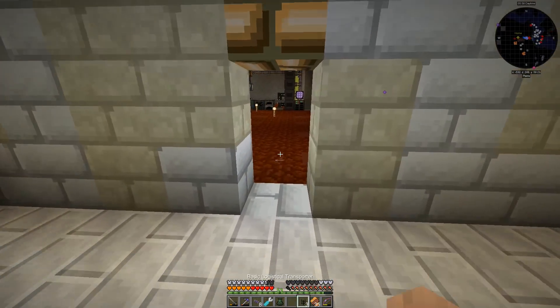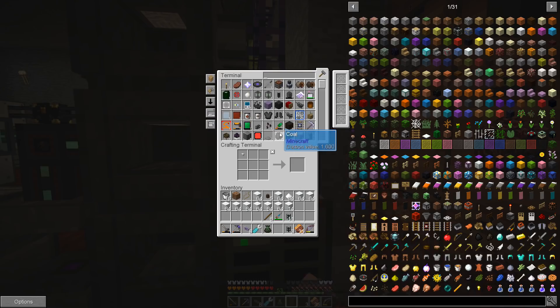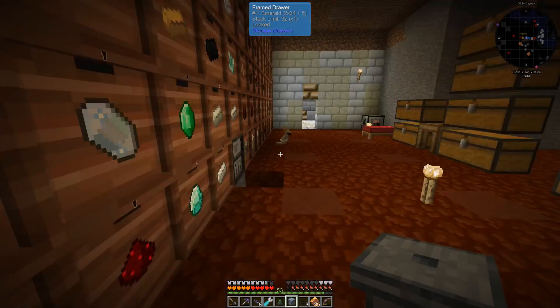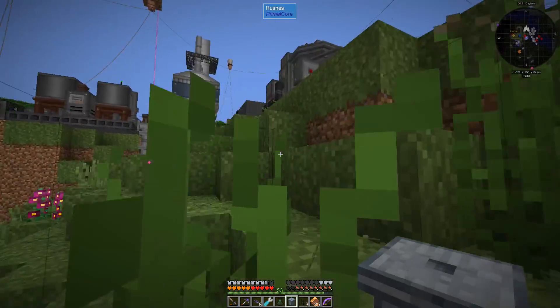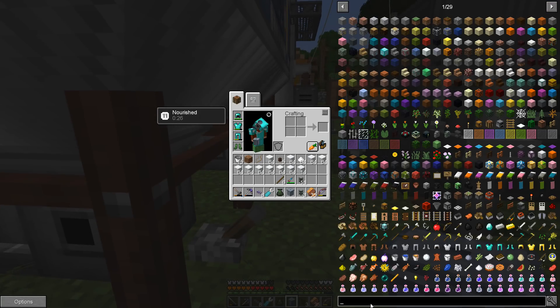Let's get a fluid trash can — one of these guys, a fluid trash can. Can I just make this? Yeah, okay, that's all I need. I'm just going to get rid of that milk. I don't think I can use it for anything, and even if I can I don't think it's going to produce that much.